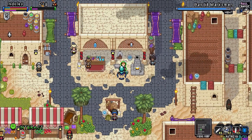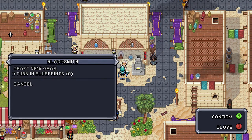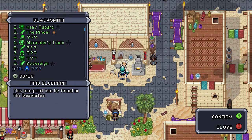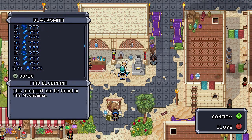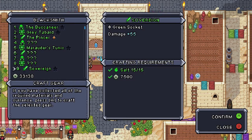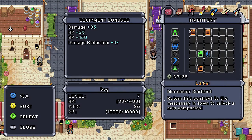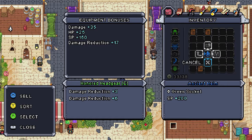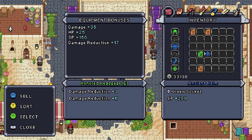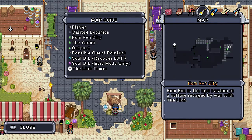Before we do, we got a bunch of stuff. I have a blueprint I can turn in, and we got — I believe it was — the Sovereign. Yes! 55 damage, plus a green socket. I can't remember what the sockets do, but 55 damage — that's really good.